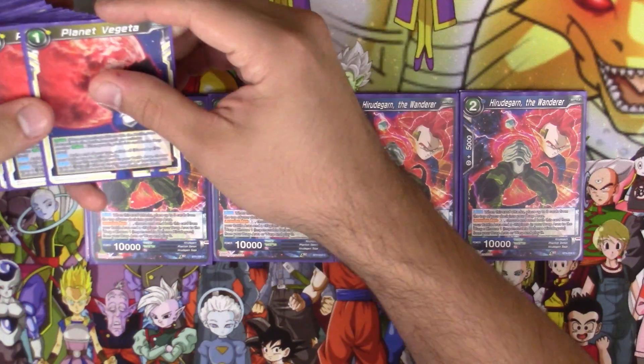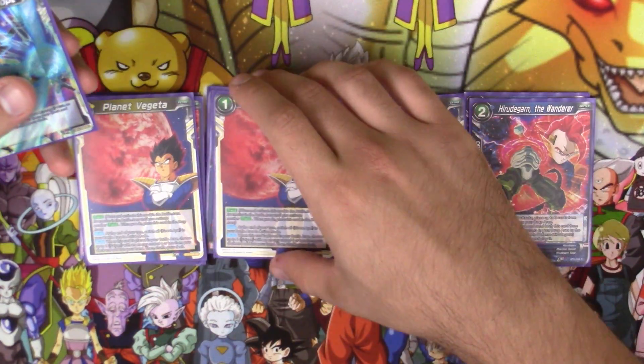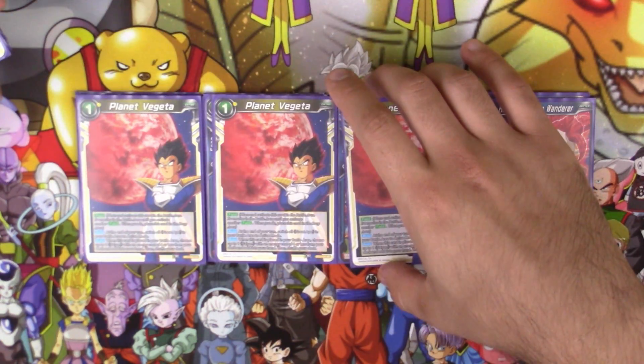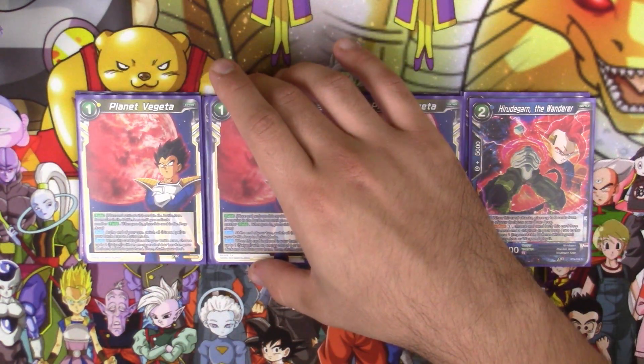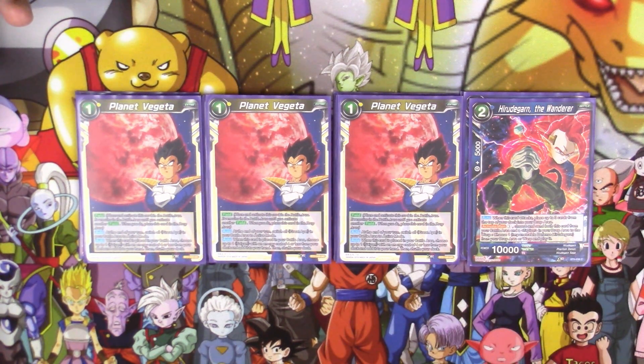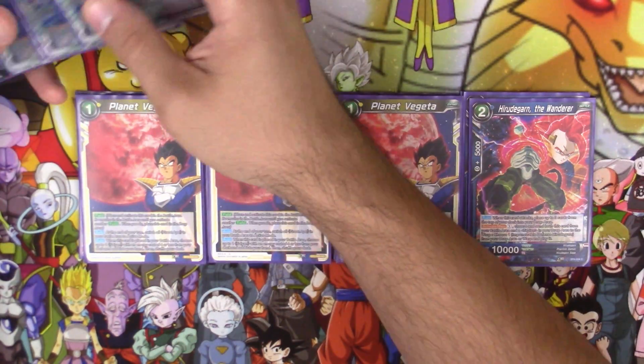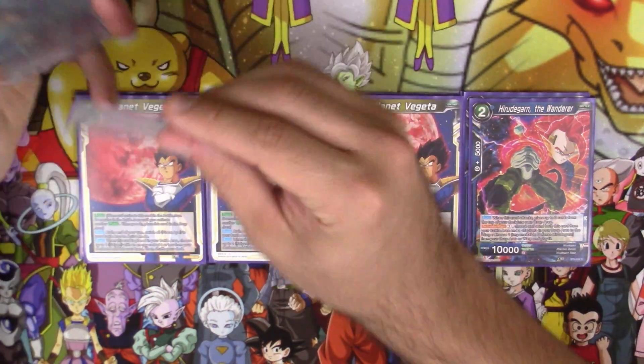That does it for the Hirutagon-specific cards. Now let's get into what makes this deck amazing — and that's going to be the yellow cards. Starting off with three Planet Vegeta: you search your deck for any Saiyan that's a four drop or lower and add it to your hand. Also, at the end of your turn, any Great Apes in rest mode get switched into active mode. We do run a small Great Ape engine here, so that's going to definitely come in handy.